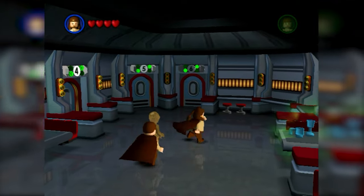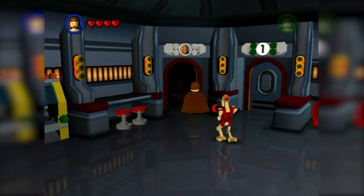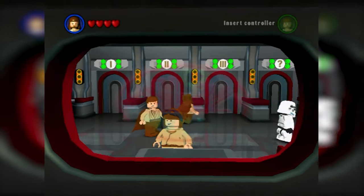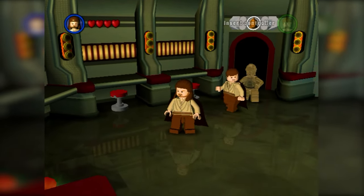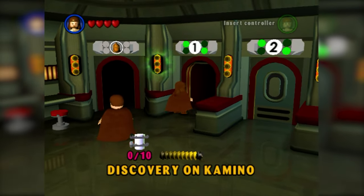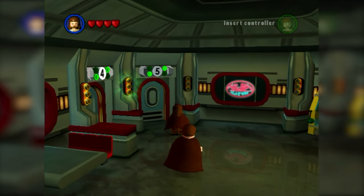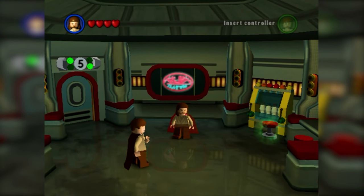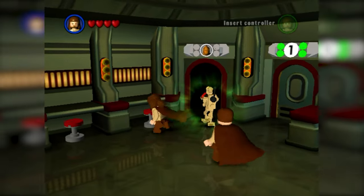There are six doors here, and all the characters you've purchased walk around the hub world — you also have Yoda with his little hover chair, which is a unique feature of this game. Here we have the Episode Two: Attack of the Clones room, which seems to have a more greenish-yellowish tint — maybe to represent Geonosis. There's Discovery on Kamino and only five doors for this movie, because one level was cut from Episode Two and I think it ended up in the Complete Saga.